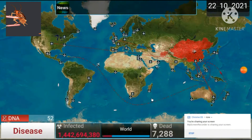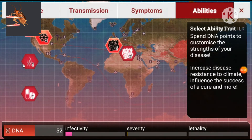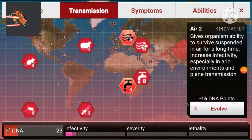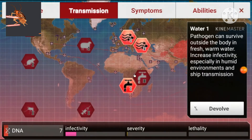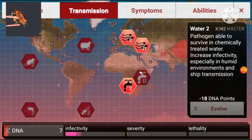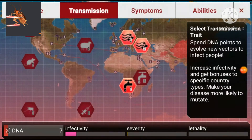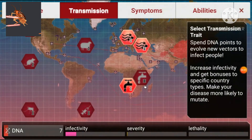Once you've gotten 50 DNA — I got 52, which helps. You want bacterial resistance. Then you want these two transmission upgrades as well. It's not really worth the center part of the transmission tree with bacteria, especially on normal. My severity is really low because I don't have any symptoms. Once I get all that done, for transmission I'm going to get Water 2. Then it's just a waiting game. I'll cut back when I get Water 2.